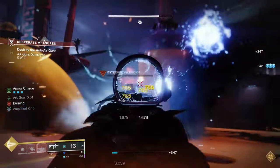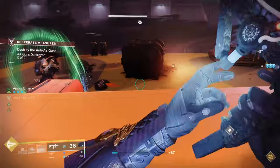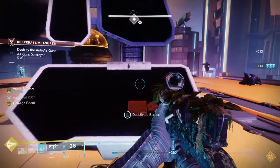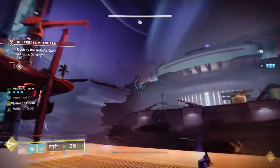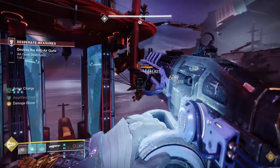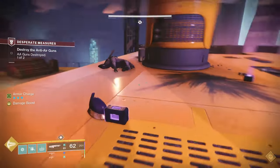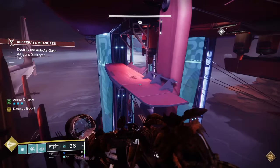For the bottom 3 stat grouping of Discipline, Intellect, and Strength: spec into Discipline and Strength somewhat equally and ignore Intellect altogether. Discipline governs the base recharge rate of your grenade, which is important to have off cooldown often for applying the Jolt debuff at range and dealing damage to groups. Strength is similar, governing your melee recharge rate — the Chain Lightning ability is great for jolting targets at close range. Intellect only changes the passive regeneration rate of your super and nothing else, so ignore it and put those points into more useful stats. My armor stats are: 23 Mobility, 91 Resilience, 80 Recovery, 70 Discipline, 41 Intellect, and 63 Strength.